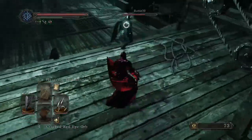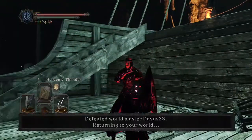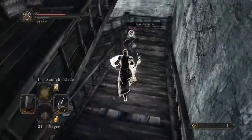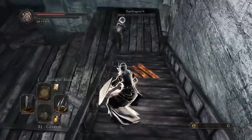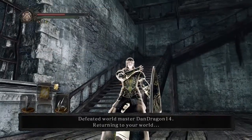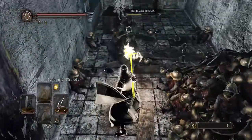Alright ladies and gents, welcome back to some more Dark Souls 2 action. Today I'm going to be running around as Targrave the Blue Sentinel guy. This Blue Sentinel guy uses the Blue Knight Halberd, the Grand Spirit Tree Shield, and the Targrave set for the armor. Be sure to check the description after the video to see all the stuff that I'm using.